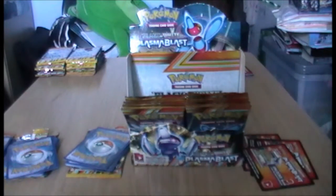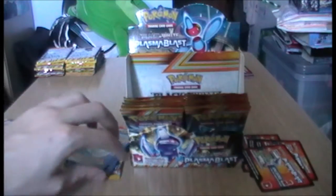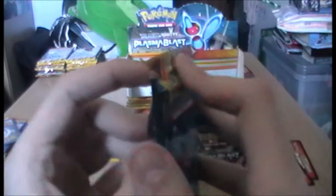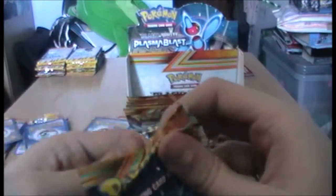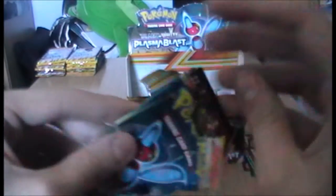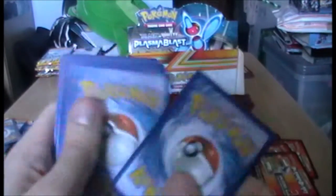Inkay makes a very useful partner when you're trying to shiny fish chain in X and Y - because it has suction cups. Although if you are using an Inkay or a Malamar and you don't have Contrary as the ability, I don't know why you're doing it - you're doing it wrong. Because Contrary Malamar is amazing.